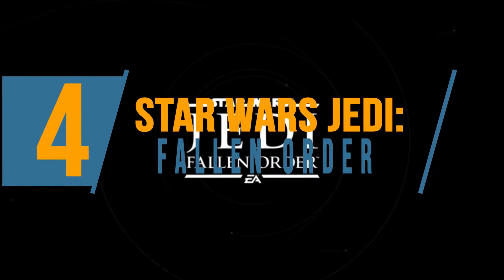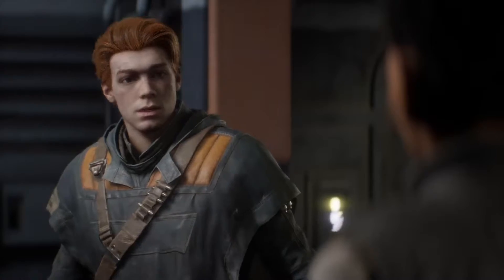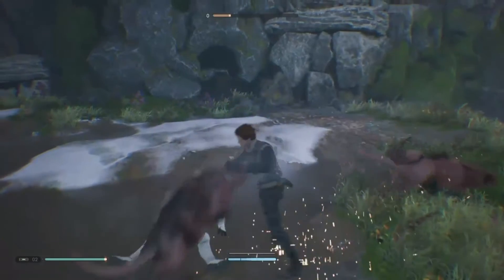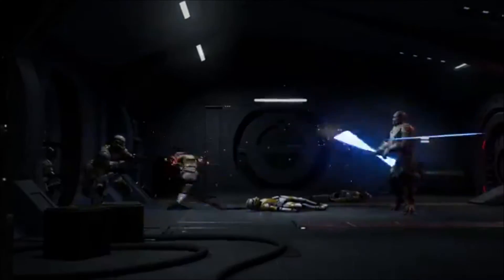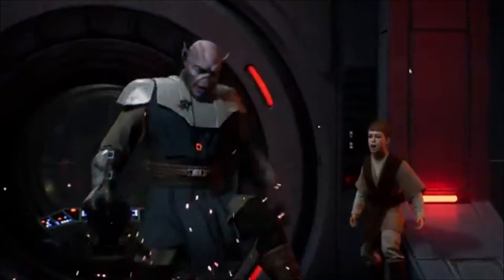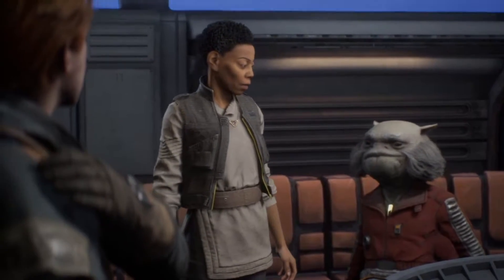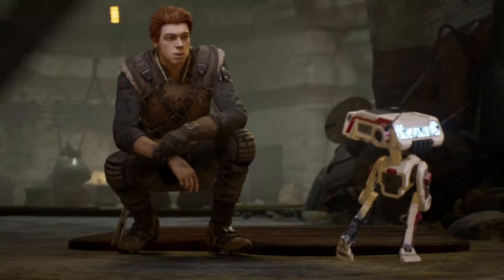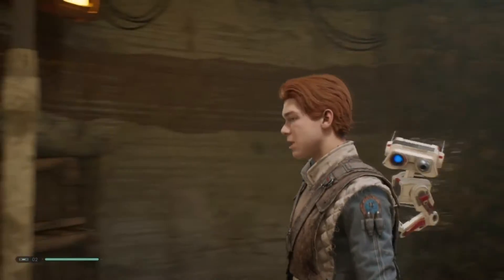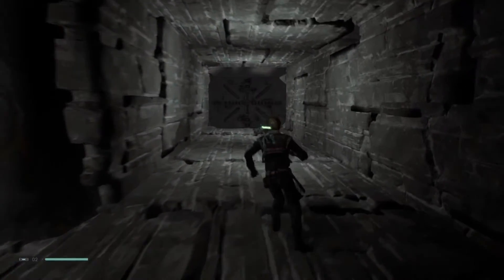Today we are going to be talking about Star Wars Jedi: Fallen Order. This is a third-person action adventure game where you play as Cal Kestis, a young Jedi exploring unknown worlds and training to become even more powerful. In the wake of Order 66 — a move by Emperor Palpatine that eliminated the Jedi Order — Kestis is on the run and trying to find a way to rebuild what has been destroyed. Kestis is aided in his journey by a small droid known as BD-1. Cal can use this droid when exploring unknown areas to find objects that might have been missed otherwise.